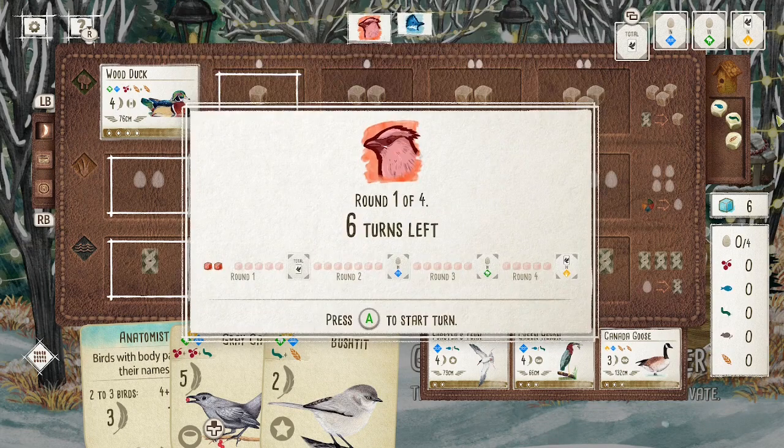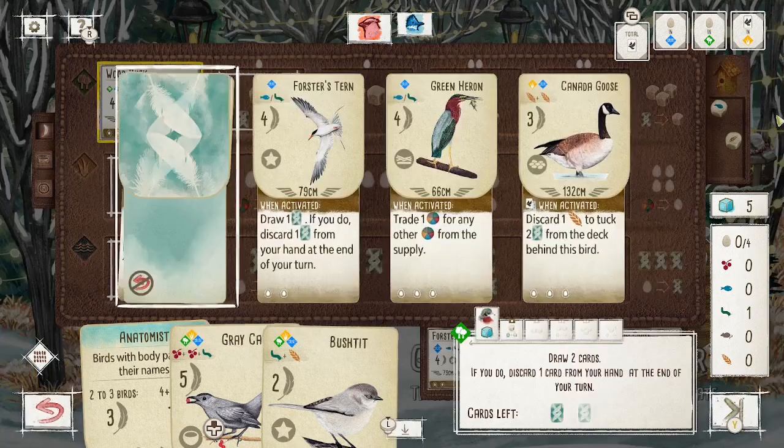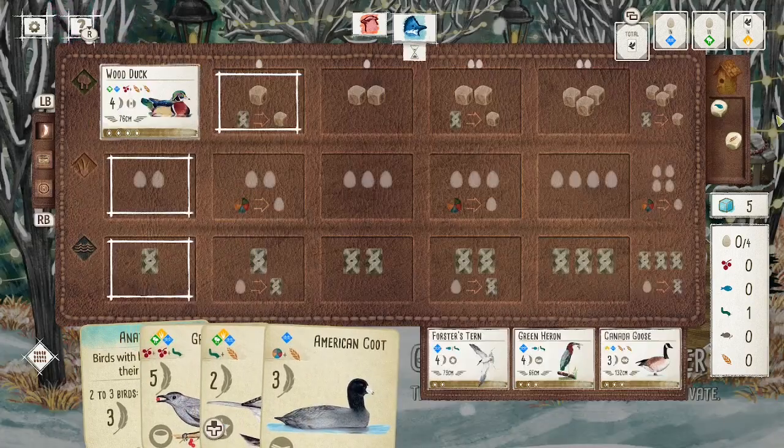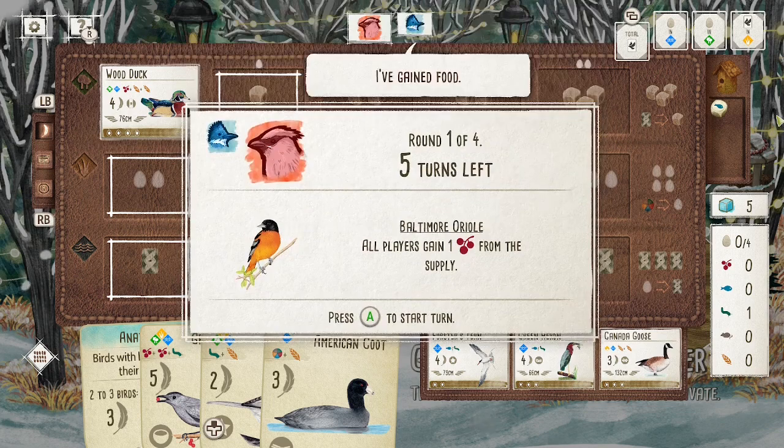That is so strong because you're getting cards and at the same time you're getting food in order to play those cards. It just really accelerates your game — instead of having to spend one turn gaining cards and then another turn gaining food, you can just do both of those things in one turn. You're saving yourself turns early on.